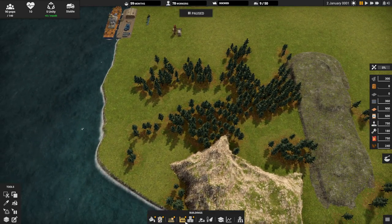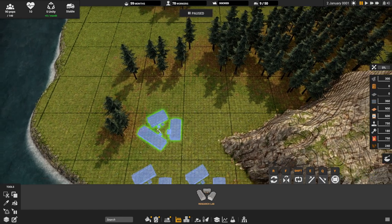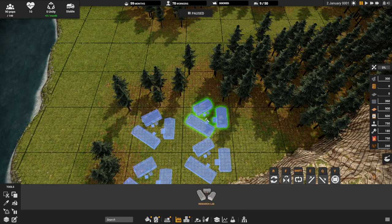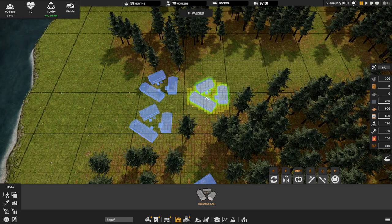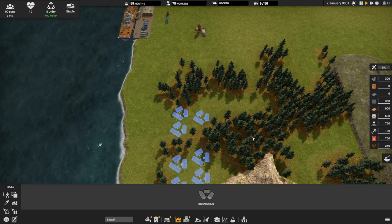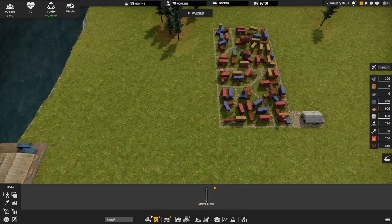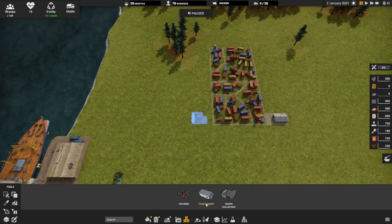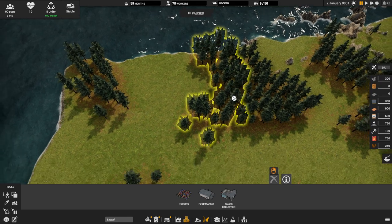The first biggest thing I see tutorials not doing is showing you to build a ton of research stations. You should build lots of these at the start — I build nine. Build at least six; you're not really losing anything building less than six. We're also going to build a waste collection right away. For tree harvesting, I recommend harvesting all the trees up here because then you can just move your houses straight up.